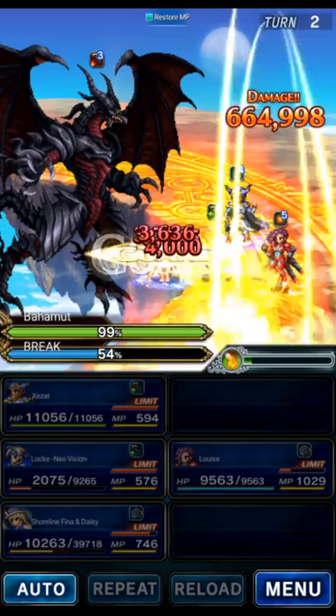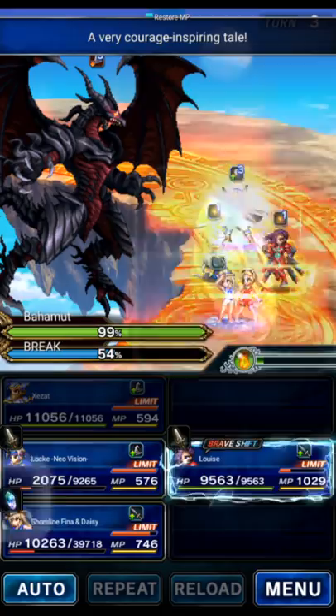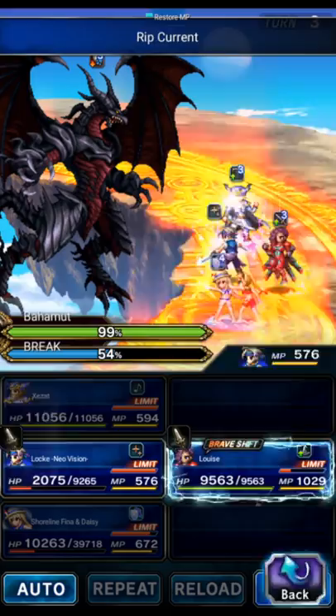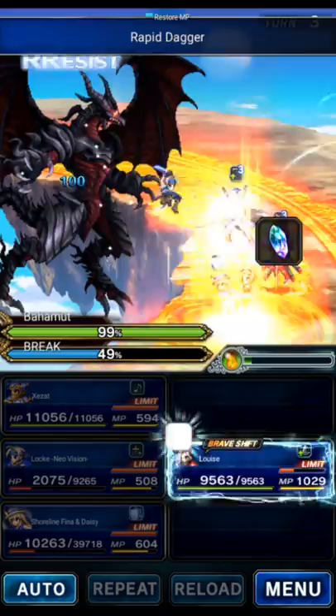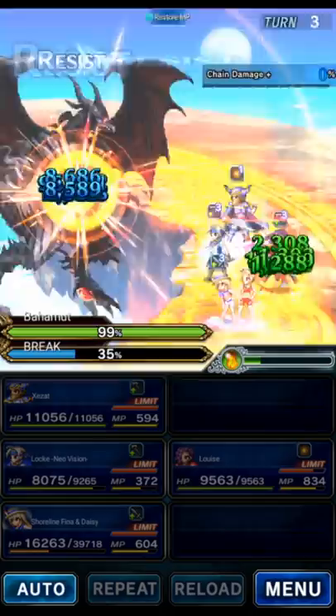We might lose Phasey here — if so, oh well; if not, great. She survived, wonderful. We'll go ahead and cover and just heal on this turn with her. Lock will triple dagger break, and we're going to have Louise do the gun in peril to break the boss and then fill LB gauge twice with ionic blaster, which will also help continue breaking the gauge a little bit.